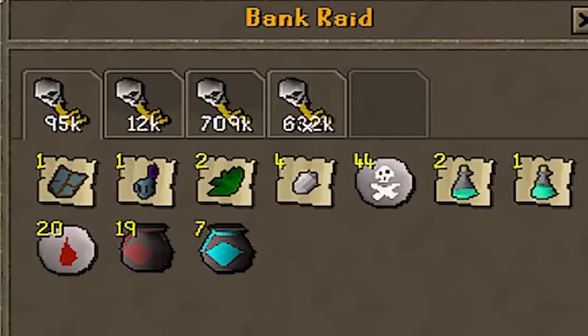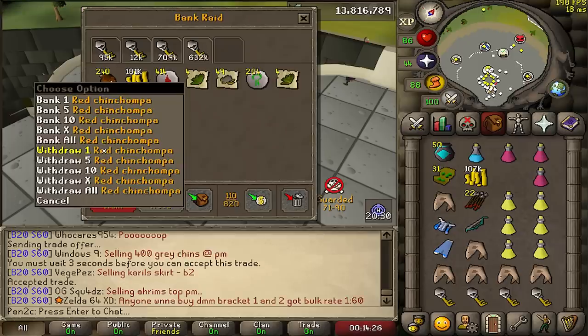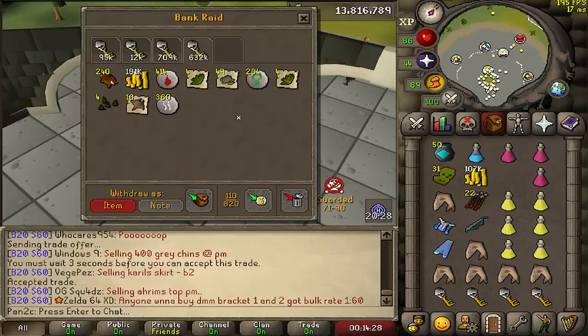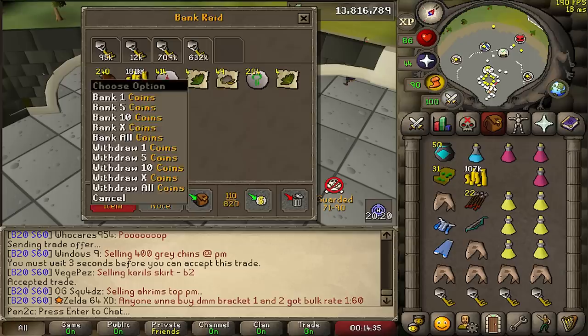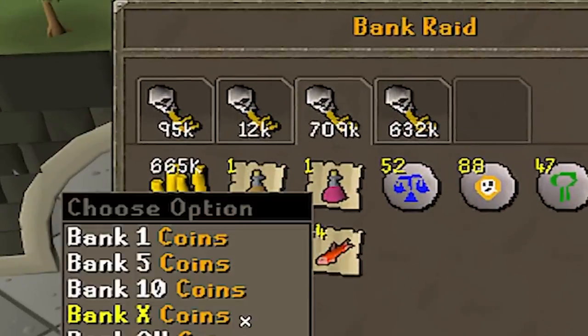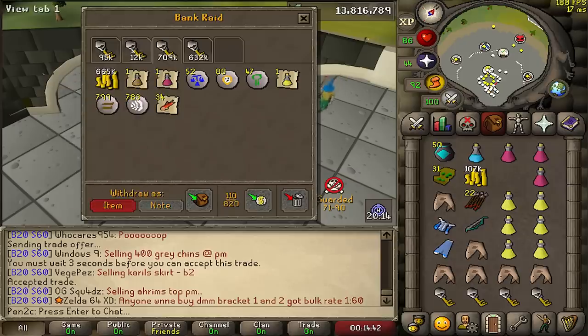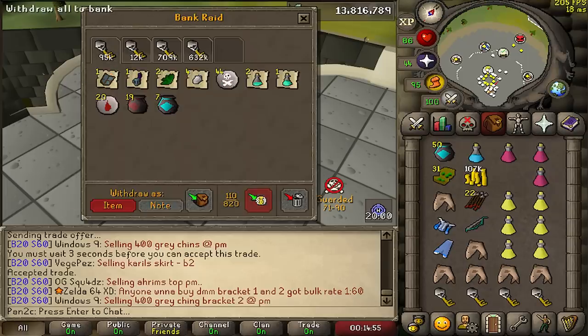Oh my goodness — we have a 600k and a 700k key! Holy shit — everyone is dying for chins at the moment, so that's probably close to a 2 mil key given how expensive chins are right now — there are none in the game. The 700k cash key is such a good one. You don't understand — that is literally worth about 50 mil in OSRS right now.